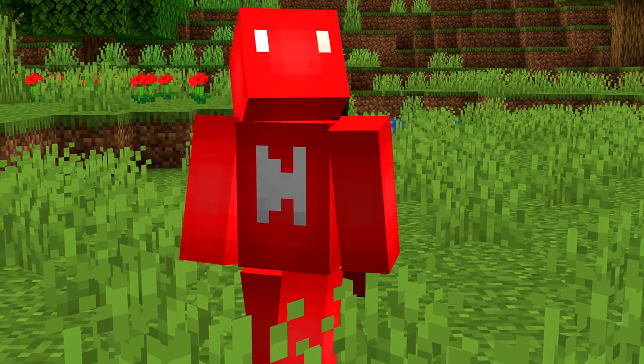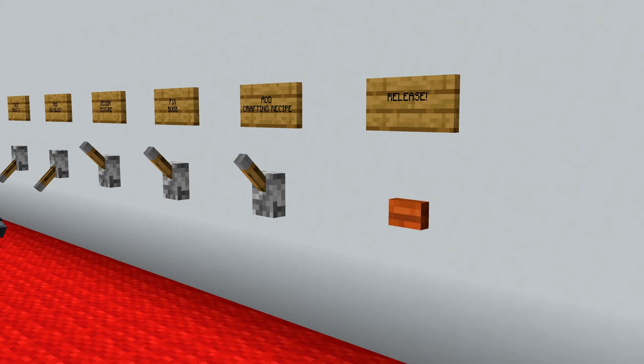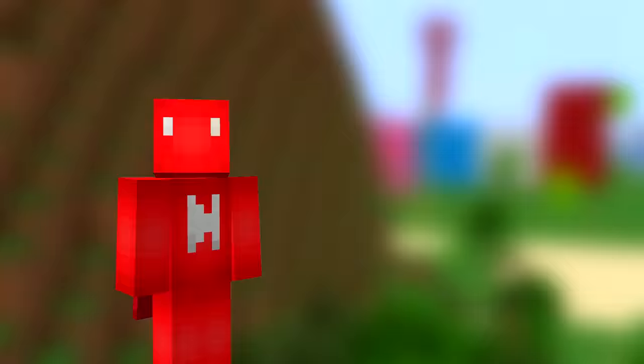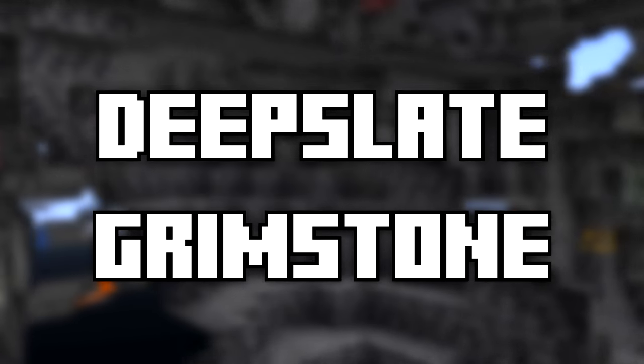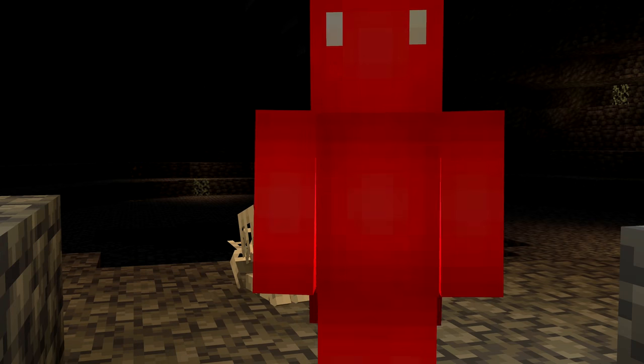Number seventeen: when developer King B-Dogs was adding in the deepslate tiles, he forgot to add the crafting recipe to the snapshot version, making them pointless. But at least he got a funny tweet out of it. Also, the reason the name "grimstone" for deepslate didn't stick is because the word "grim" was deemed a bit too grim for Minecraft's theme.